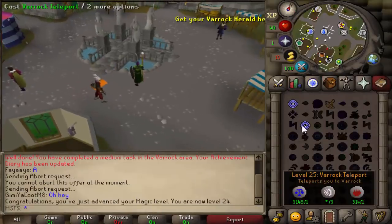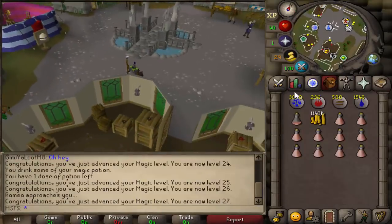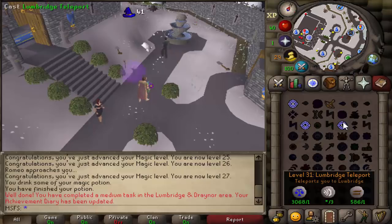Shout out to magic pots because they're like 200 each, the cheapest thing in the world, so it doesn't really make that much of a difference. We're 27 magic now, so if I'm not mistaken we can actually pot to Lumbridge tele. We're going from 35 XP per cast to 41, which is pretty nice.